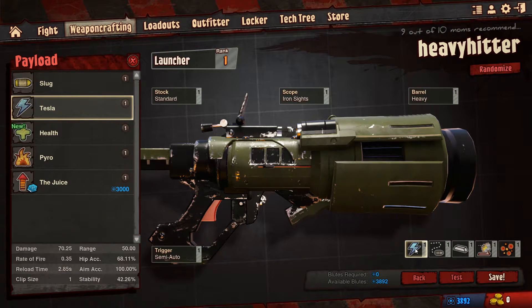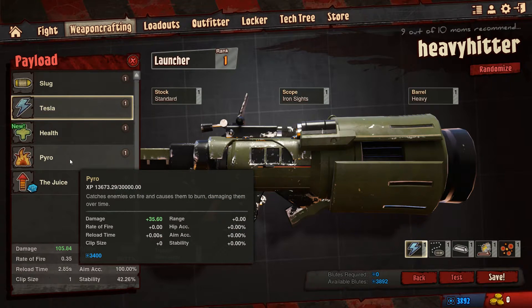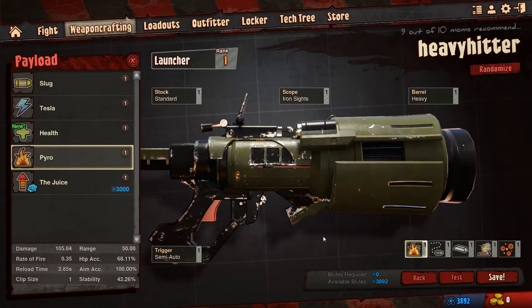We can go and look at the ammo type. You can see here you have slug, which is standard. You have tesla, which does more damage because it's going to electrify people close to where it's exploded. You've got health, which is going to heal as you'd expect. You've got pyro, which is going to burn them and do damage over time. I will actually go with pyro here - let's go with pyro, seeing as it's going to be a heavy hitter.